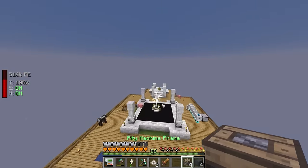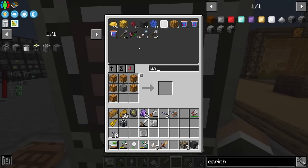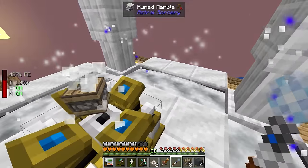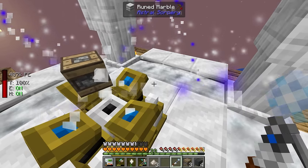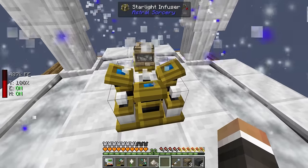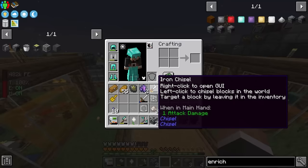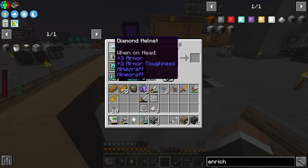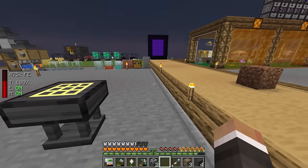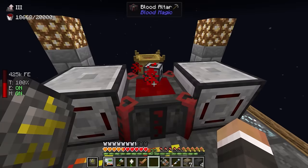That gives us the third machine frame - all we need now is to get 40,000 life points into the blood altar so we can convert both machine frames into steel casings. One steel casing is for the enrichment chamber and the other is for the ME controller itself, which we'll do once we have everything else made.